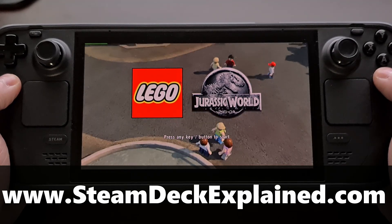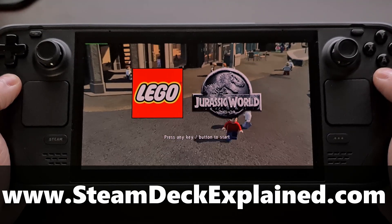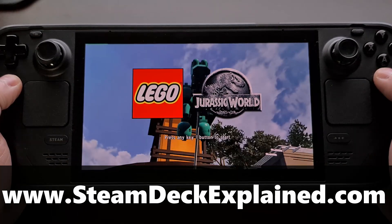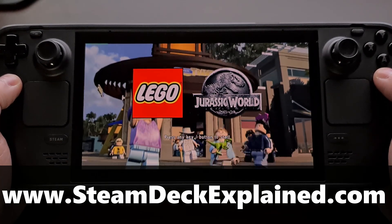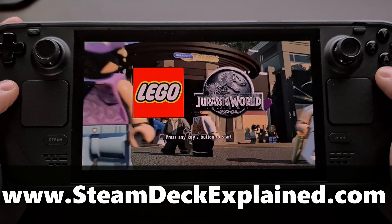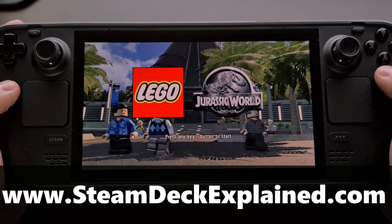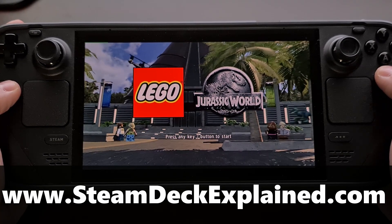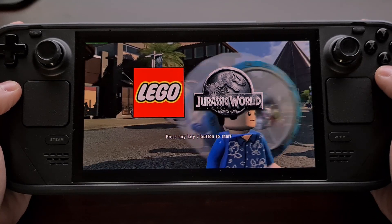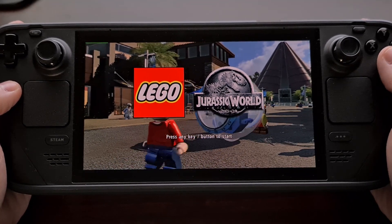I recently began playing this Lego game on the Steam Deck as a time killer, and one of the first things I noticed was the distracting green line bug that appears in the top left corner here. This issue seems to be common across many, if not all, of these Lego games on the Steam Deck, but thankfully there's an easy fix.